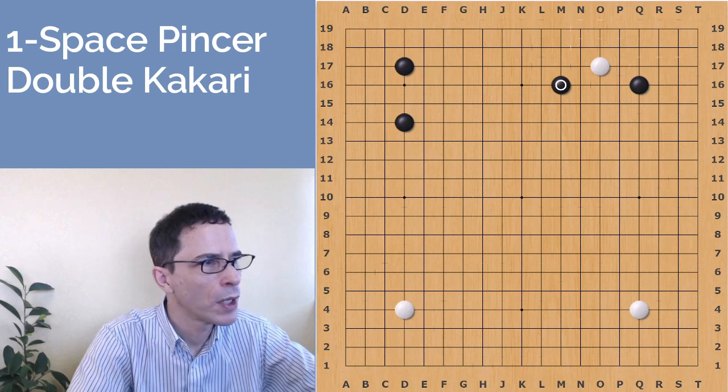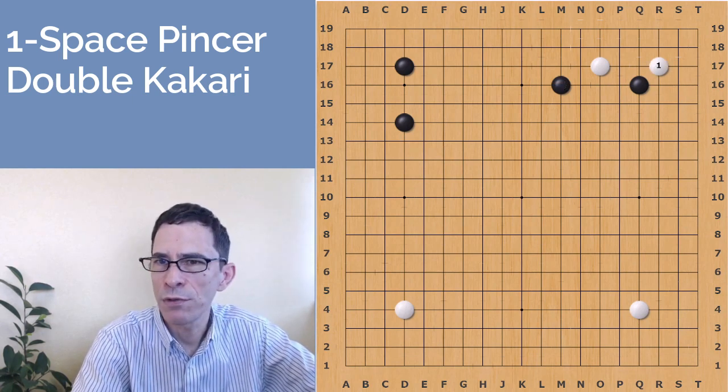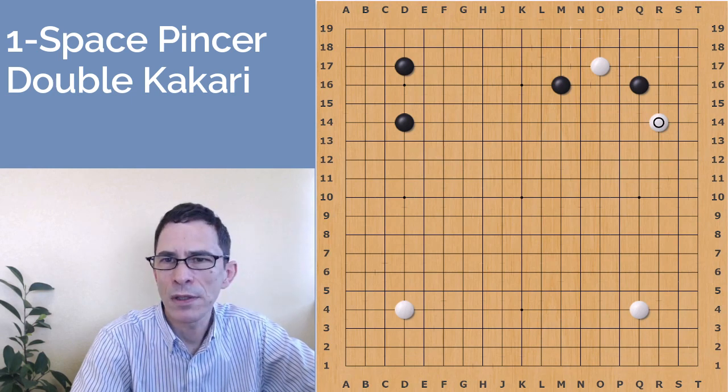In a previous video I talked about the variation where white jumps into the 3-3 point, so I'll put a link for that in the video description. In this video I'm going to be talking about the double kakari.